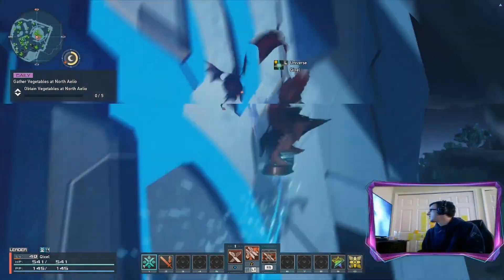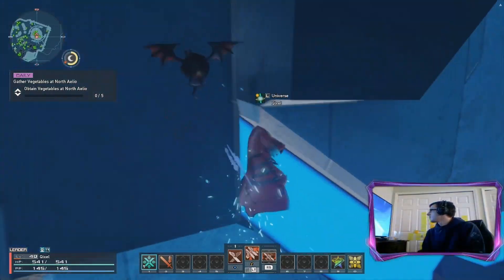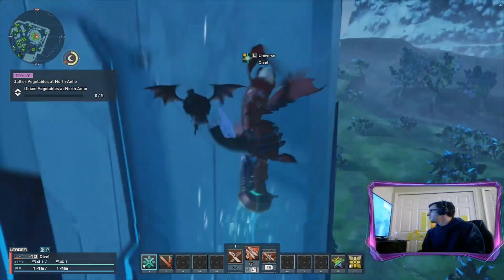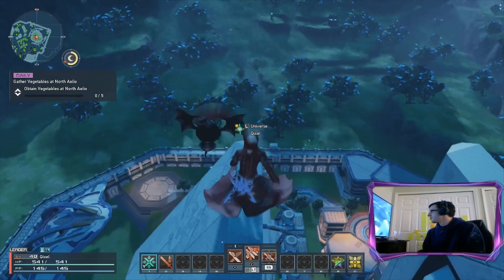There are a lot of nooks and crannies you can drop onto in the front portion of the zone. If you slide — I got it. You want to get up to the very top here and it should pop.